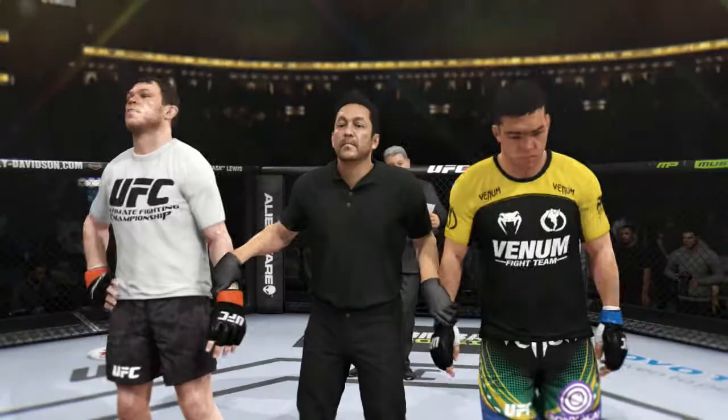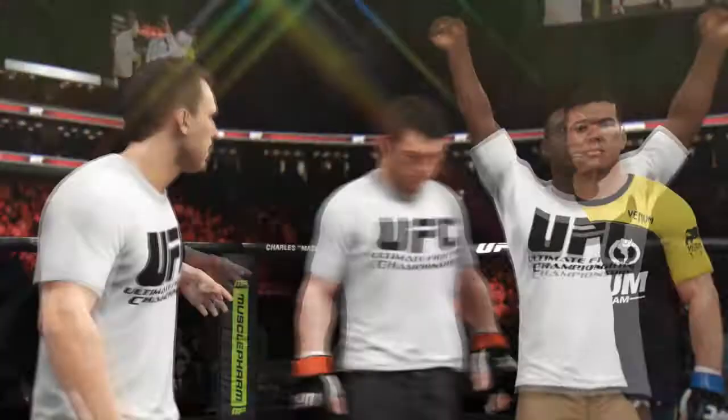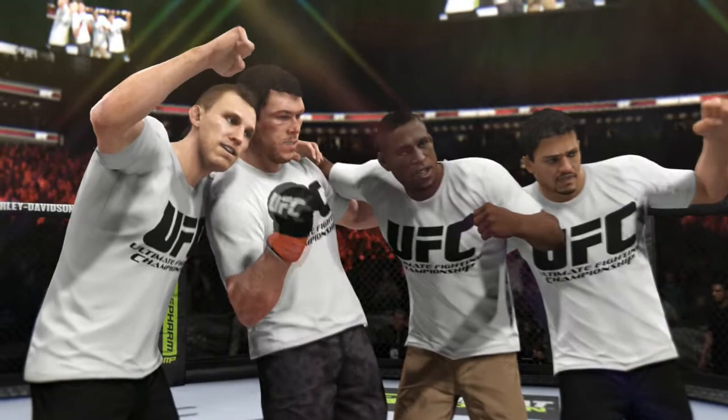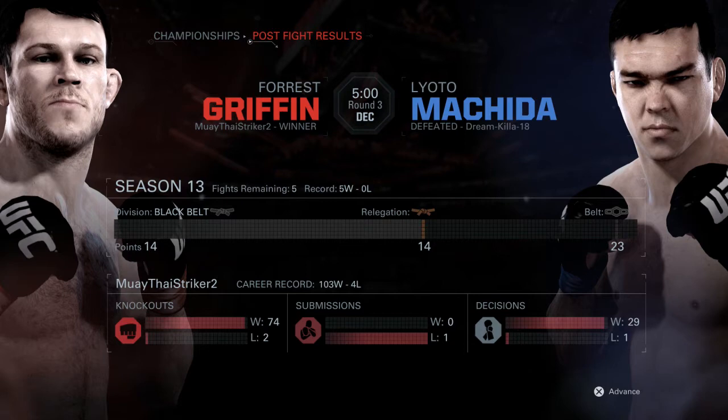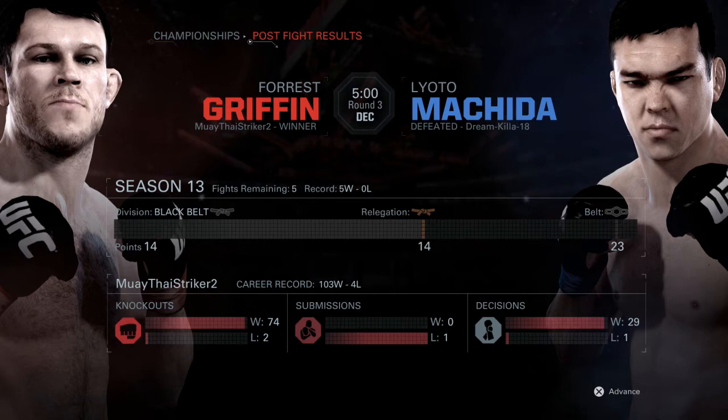Whoever requested that I use Forrest Griffin — there's your guy right there. Now, the two guys I'm thinking of using in my next ranked match: it's either gonna be Alexander Gustafsson or Nick Diaz. I want you guys to comment below and let me know what fighter you want to see the most. Whatever fighter gets the most comments is the one I'll use in the next video. I hope you guys enjoyed this one — it wasn't a finish, but I hope you still enjoyed it. I'll see you guys in the next ranked match. Be safe, guys.